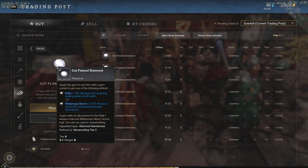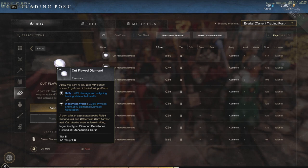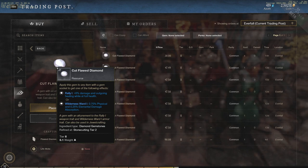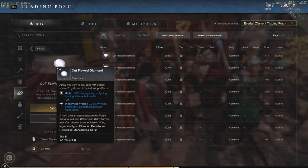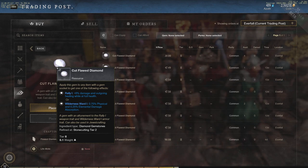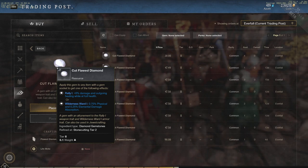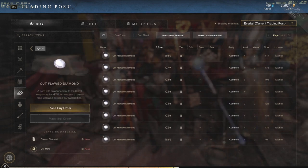Let's look at the Diamond: plus 6% damage and outgoing healing while at full health. If you're at full health constantly, you'll do a lot of extra damage and a lot more healing. This is great for PvE dungeons if you can stay out of the fight, and also decent for war if you can stay back and do massive damage. It could be very good if this scales with turrets in war — definitely worth theorycrafting.